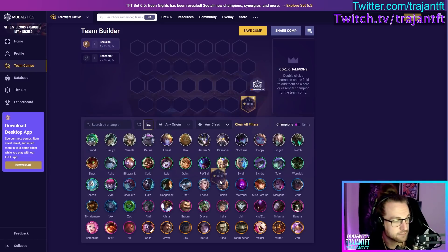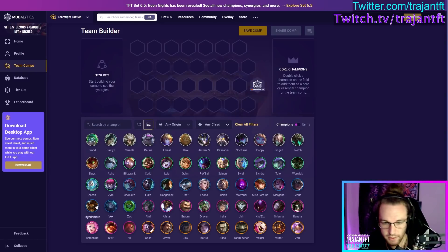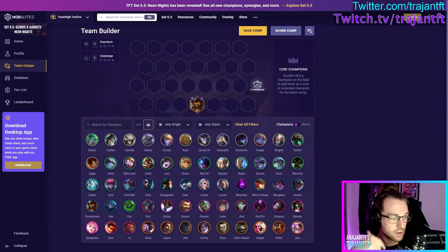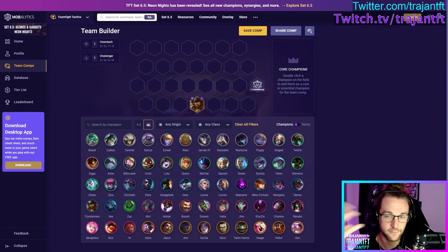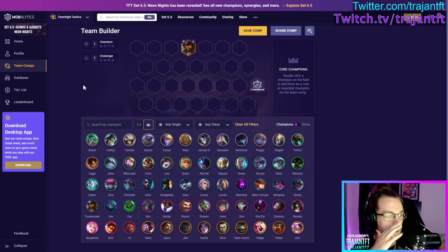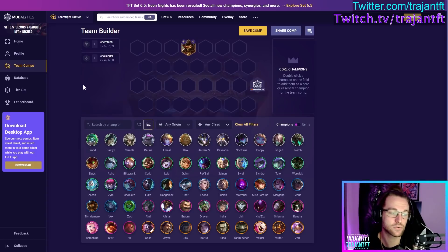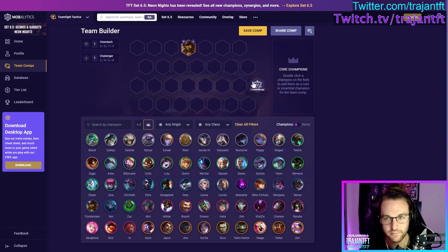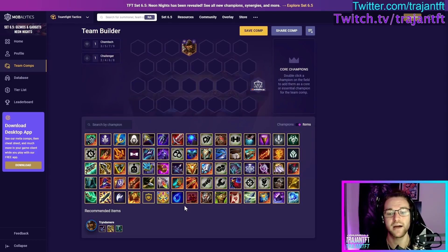Tryndamere is a reskin from Set 4.5 but dropped down to a three-cost, which makes him much easier to play around. He is a Chemtech and a Challenger — DPS dealing attack damage. What he does: once he casts he spins to a clump of enemies — you position him like a frontliner or second row. After spinning to the biggest group of units, his next few autos deal bonus attack damage. Very simple unit.